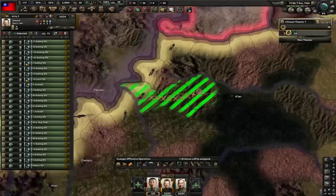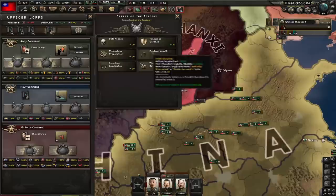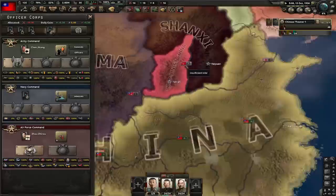We want to let them expand, but we don't want to lose our supply up here in Xi'an — otherwise we're screwed. After Recon Company, go for Advanced Mechanical Engineering. Once you hit 20 army experience, go for Political Loyalty — that way we just got another 15% stability for free. Also go for Air Crew Surveys, but that one you don't have to do right away.